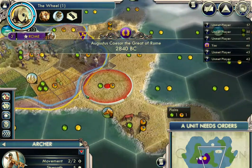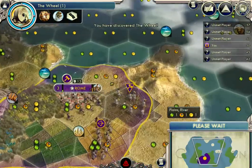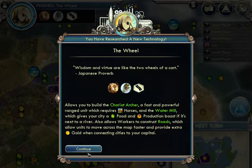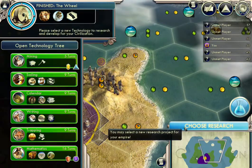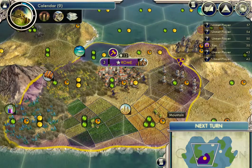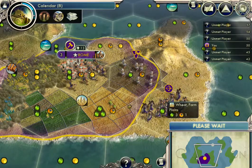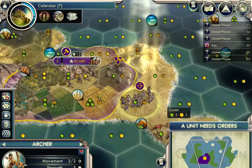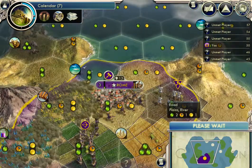Here we go. Processing turns for barbarians. Okay, we're back to archer. 2840 BC. Rome! So now I have discovered the Wheel. We can move this archer up here. Choose research — I want to get Calendar because I have some luxury resources here: dyes and spices. Let's bring my archer down here — he's just wandering around. And this island I will claim as my own. I want to bring my archer back up towards where our new city is going to be once this settler is produced.